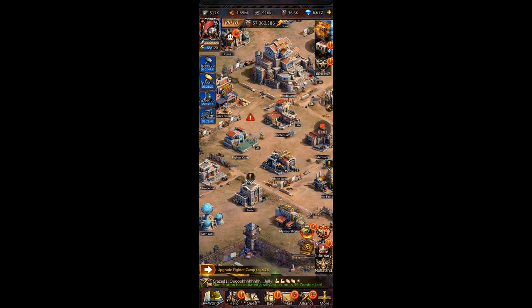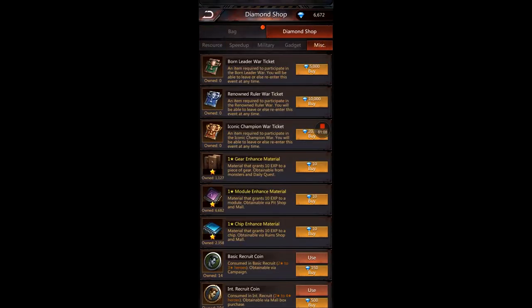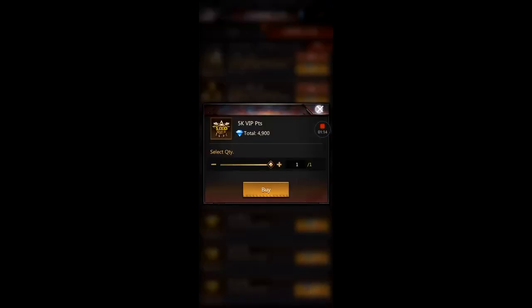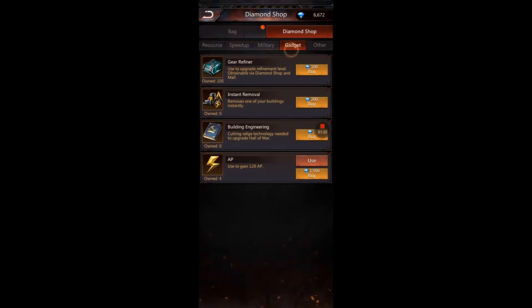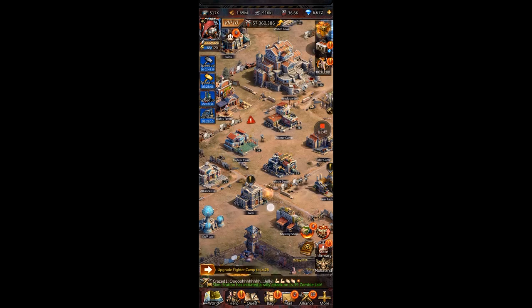If you're not VIP 10, go to the diamond shop with your diamonds and only buy VIP points until you reach VIP 10. Once you're VIP 10, I like buying a ton of AP bolts. Blue books are no longer a problem for me because I've dumped a ton of diamonds into AP bolts, so you can run a lot of campaign and collect those books. After that, save diamonds for diamond events.